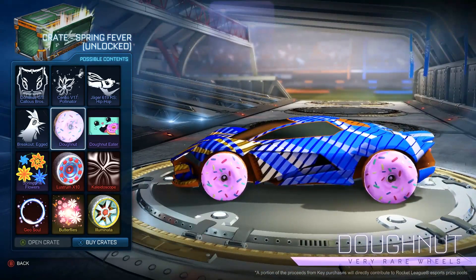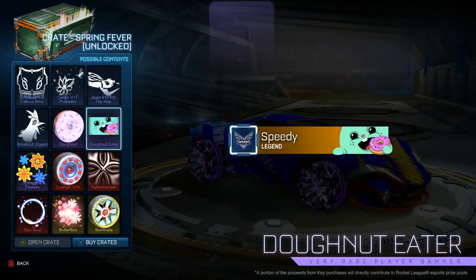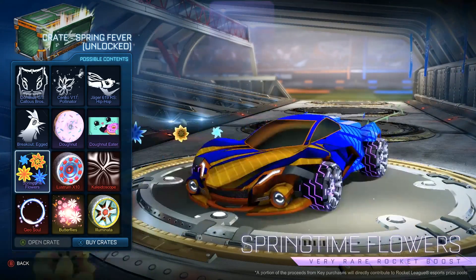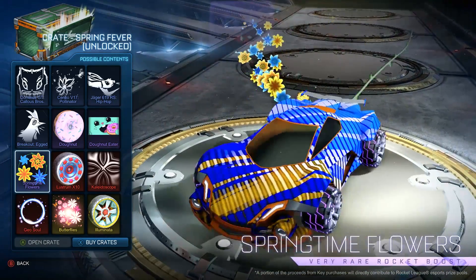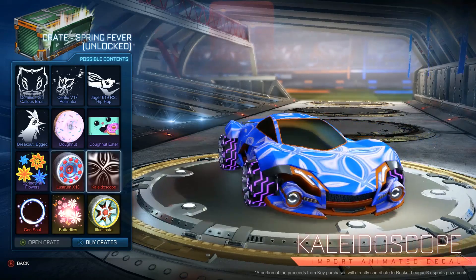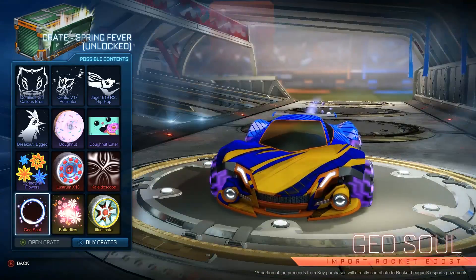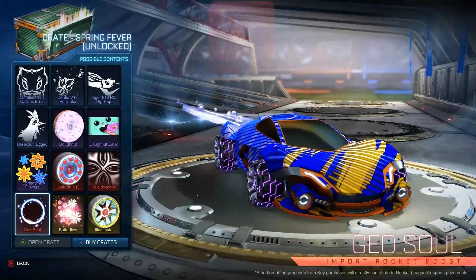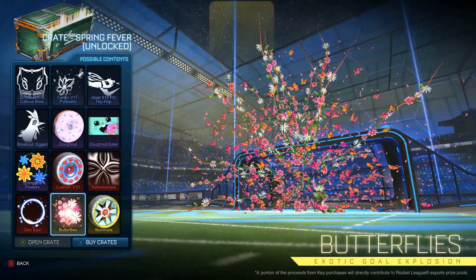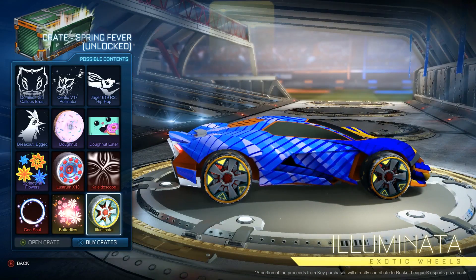We have donut wheels — they're just pretty sick, I mean come on, you gotta admit — pink for us, a donut with sprinkles. We have a donut Easter banner, which is actually sick. We have a new boost filled with flowers, new wheels — pretty good — Kaleidoscope animated decal, a new boost called Geo Soul, a butterfly skull explosion — wow, amazing! And we have new wheels called Illuminata, which is actually pretty sick.